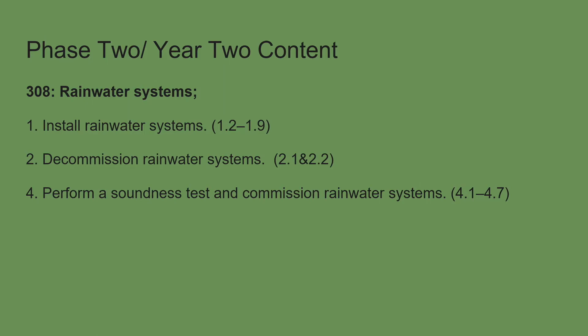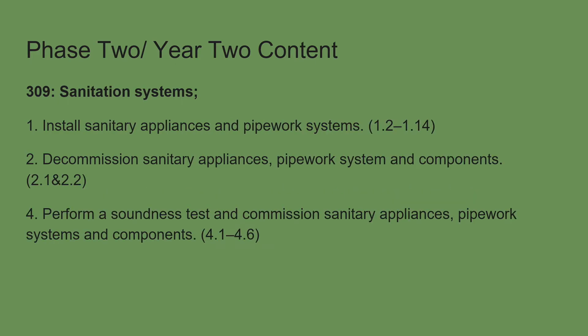We go into rainwater systems now, but again only covering a small segment in phase two: learner outcomes one, two, and four — the rest is covered in phase three. For sanitation, don't think you can just blitz through all of it. It's a lot of information and they've got an exam to pass. If you tell them everything, they'll confuse themselves. Just stick with learner outcomes one, two, and four — the rest is covered in phase three. Don't try to cripple them, as they've also got bits from phase one already done.